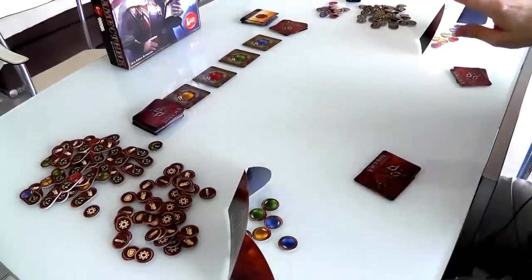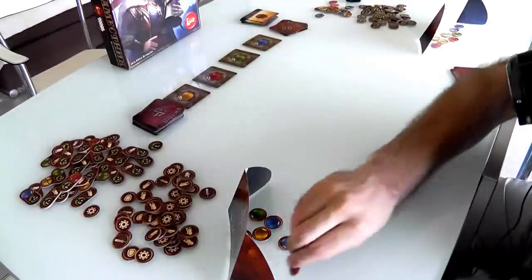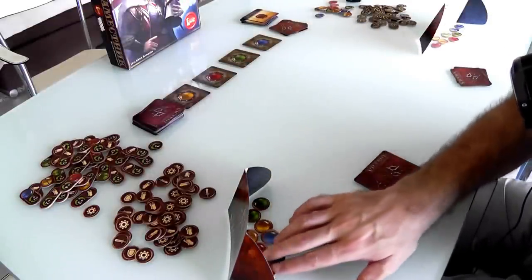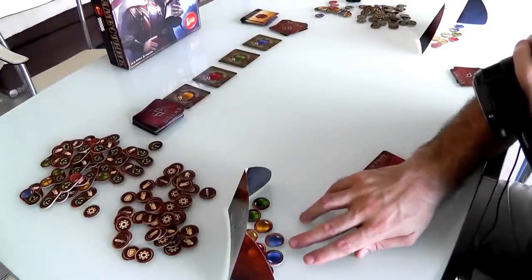Now at the beginning of the game — I'm playing a two-player game here — everybody gets two bucks in each of the four colors, called gemstones, and that's the money of the realm. They all have equal value, just in different colors. So everybody gets two greens, two yellows, two blues, and two reds.